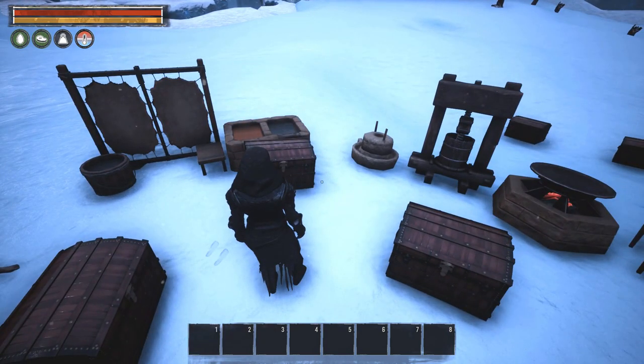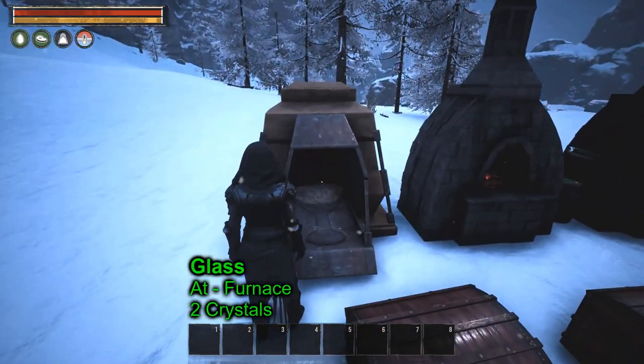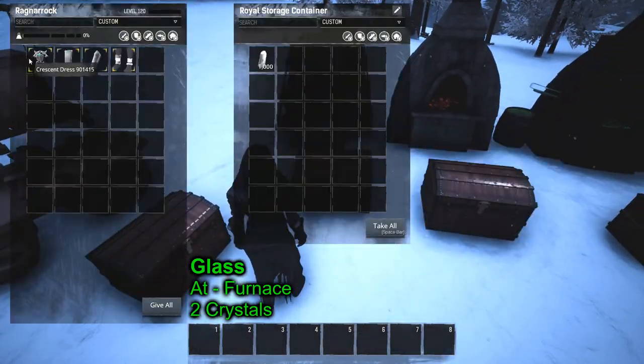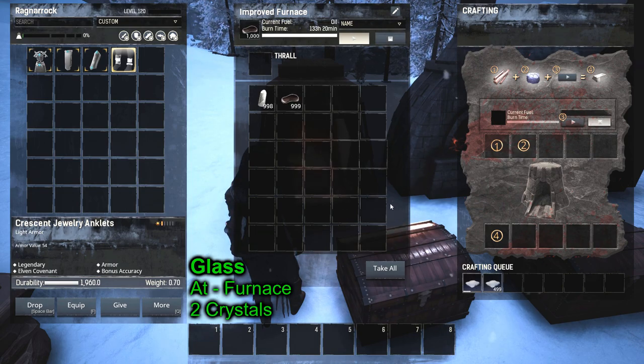The next thing we're going to need is glass. We go to the furnace — this is the improved furnace, but you can make it at the regular furnace you get around level 10. All it is is crystal: put crystal in the furnace, use oil or wood as fuel, hit play, and two crystal equals one glass.